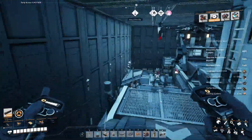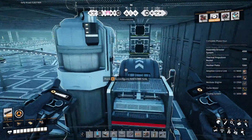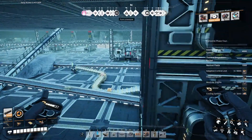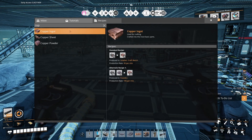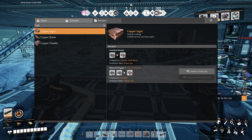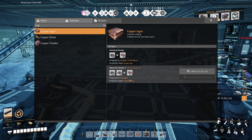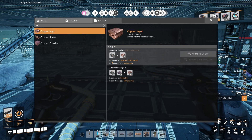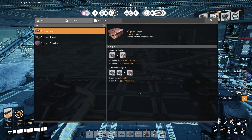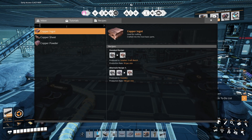We've gone through the other hard drives. We've got a list — three things. First, an alternate copper ingot recipe. That was copper ore, iron, and surprise — 10 gets you 20 instead of one-for-one if you infuse a bit of iron. That sounds great. We're going to use more of that when we essentially start over with what we've learned.